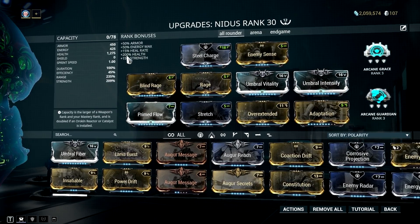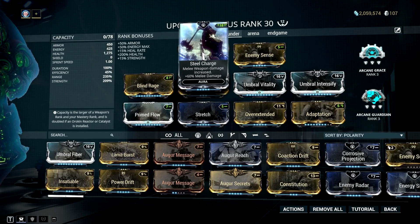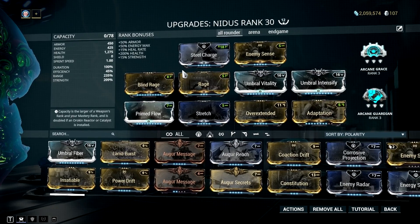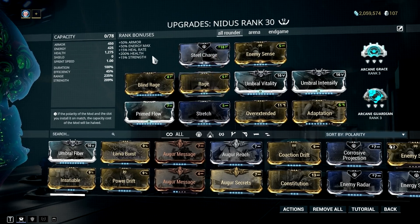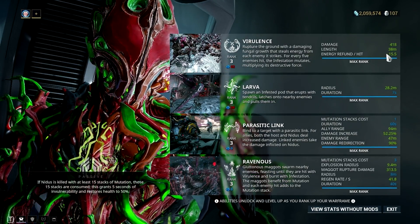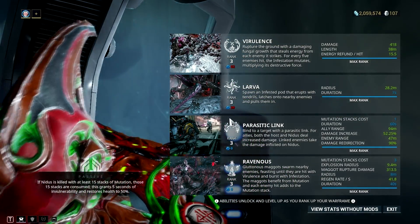These 2 umbral mods serve 2 purposes: to increase the effective health of this frame and give us more power strength. The downside of having umbral mods is that they take a lot of mod capacity, which is why I chose Steel Charge for the aura. Not only does this aura increase the mod capacity of this frame, but it also increases the damage of our Redeemer Prime, including its shot mechanic. As you can see, I've used all the mod capacity in this setup, which is why I have Rage only and not Hunter Adrenaline. Rage takes care of our energy, along with our Virulence ability. Virulence works well with negative efficiency, which is why I chose Blind Rage — the energy refund is inversely affected by ability efficiency, always at 25% of energy used to cast per enemy. Blind Rage also increases my heal rate and the damage of my Virulence, so it's a win-win situation.